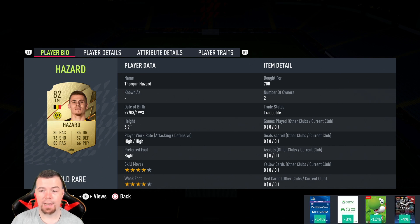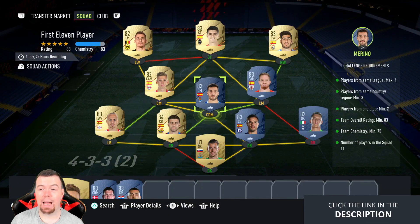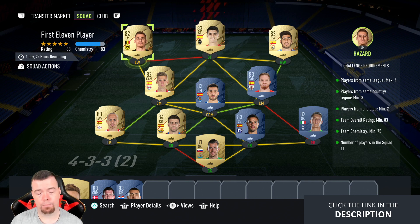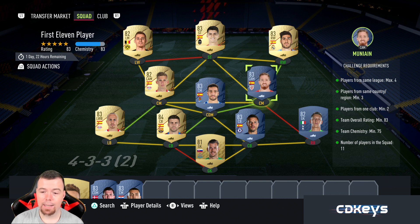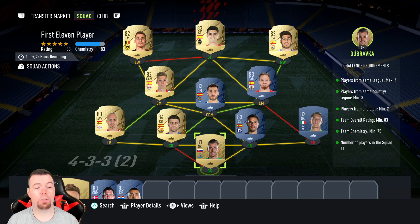Morata is a little bit more expensive at 900 coins, and Hazard is the cheapest 82-rated left mid at 750. You can play around with this — you could put Gosens in instead to soft-link with Morata, then get away with another 82 somewhere. I did try Raketic but it didn't work unless you have loyalty players. The good thing is it comes to about 11.3k, so it's cheaper than a draft token. On bids and snipes you could probably get it done for about 10k.